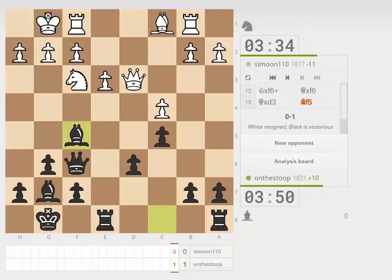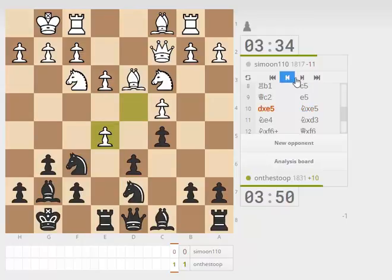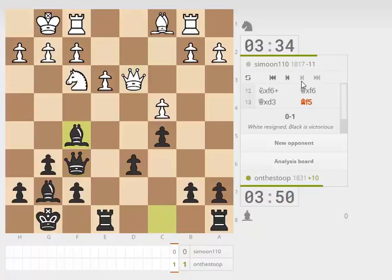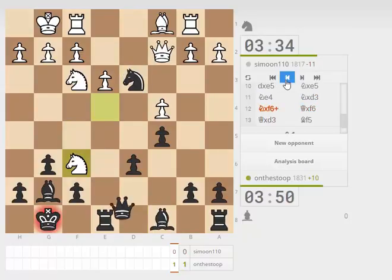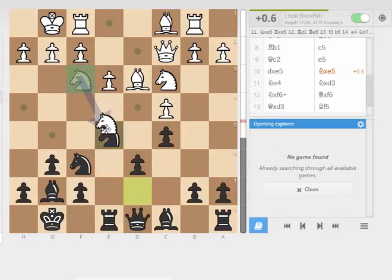I'm not sure if there's much point reviewing this game, but let's go back a couple of moves. In this position, probably Knight takes Knight is forced, because as played, Knight takes Bishop — if you play Queen takes immediately, we just lose a piece right away. So this has to be played. Then we played Queen takes, and then we're already running into this Bishop F5 idea. So I think white has already gone wrong. After Knight takes E5, I think you'd have to play Knight takes E5.